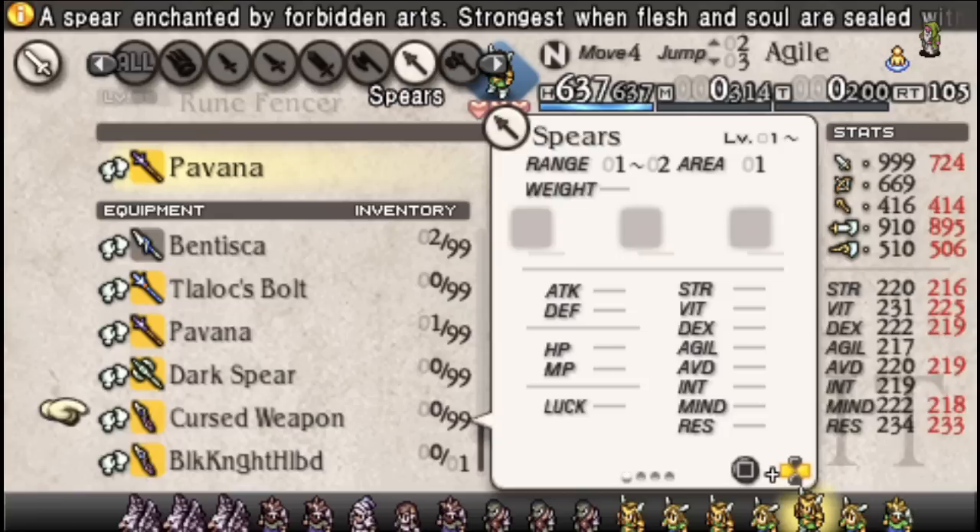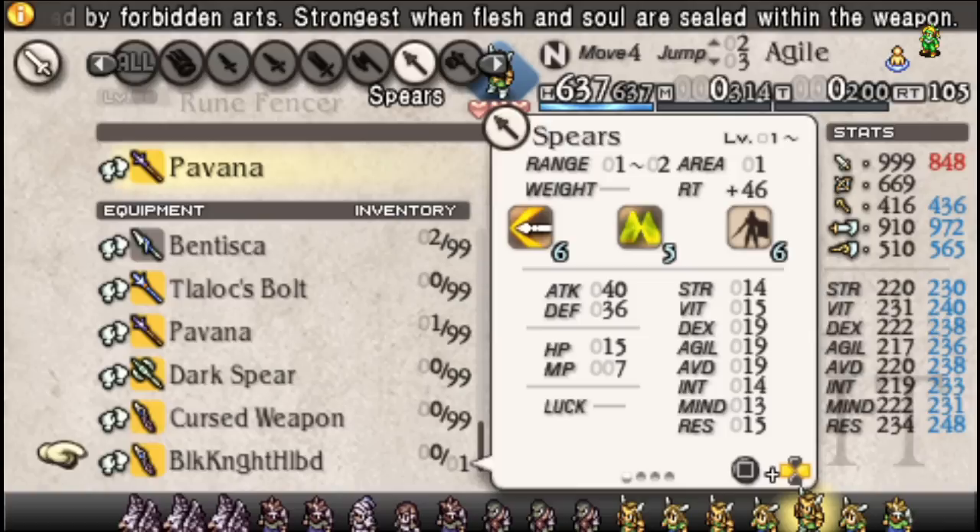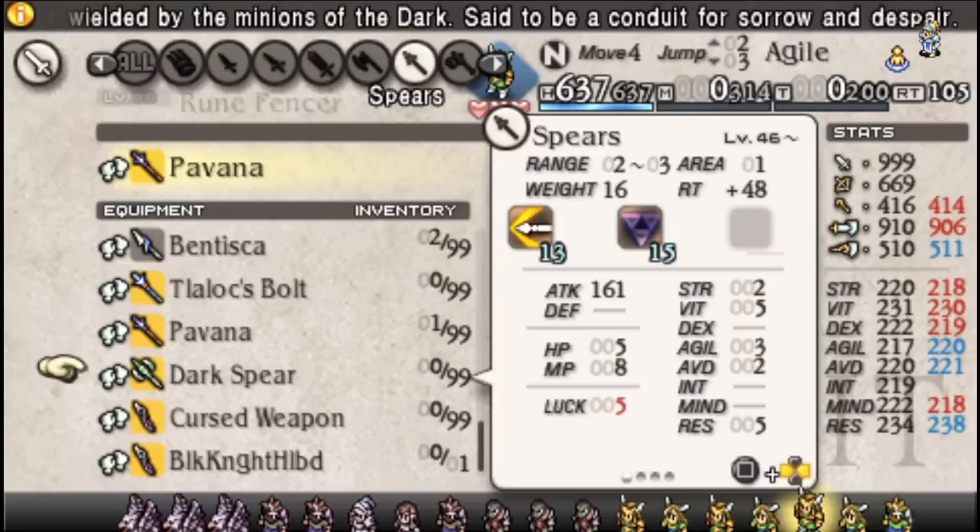You also have the cursed spear, which you can do whatever with. You can max out a cursed weapon at 255 attack, so it's not exactly going to be balanced. Either way, that's about it for spear builds.